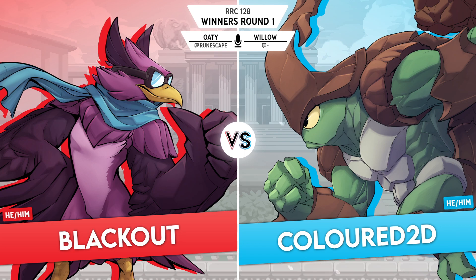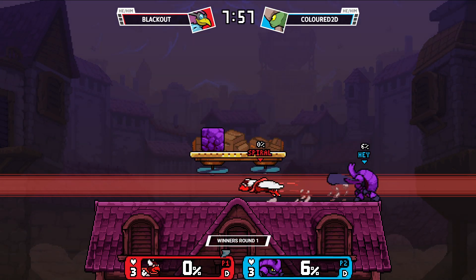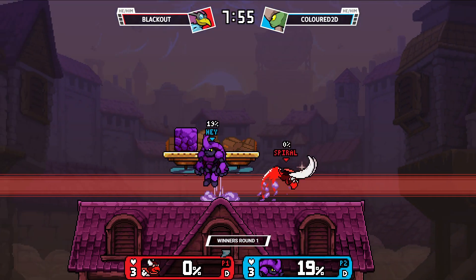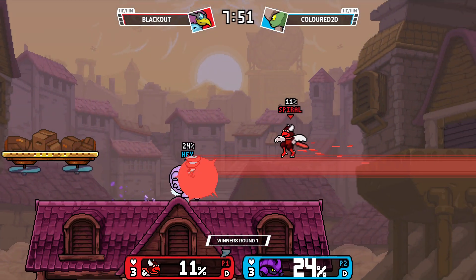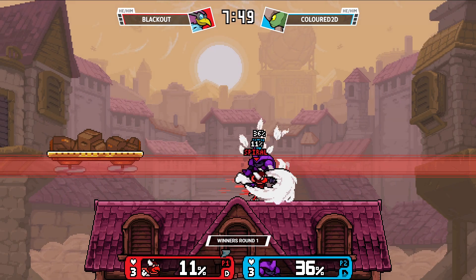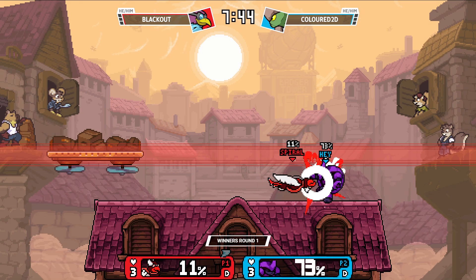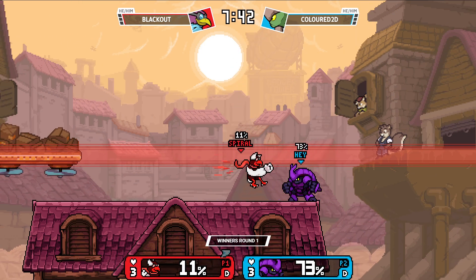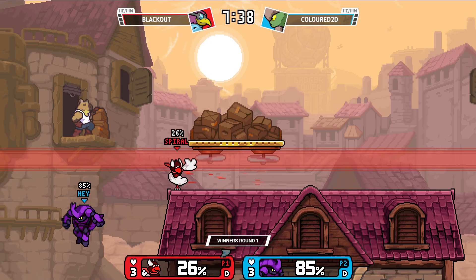We're going to be starting off our very fun top 6 for the main bracket here with Blackout and Colored 2D — Raster and Krag. I've seen this before, with the cheesy potato set and a cozy fun one for sure. I've played Blackout before, just like on ranked or something. I recall them having a pretty solid combo game. And I do think this is 2D's first time in RRC main, so that's pretty cool. Congrats.